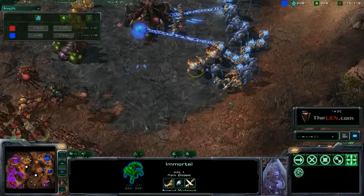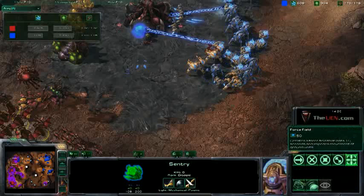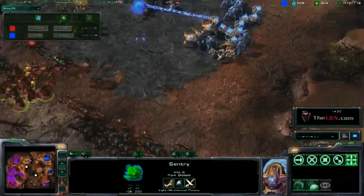Zerg with UEN.com giving you a tip today on sentries and their force field ability. This is a really strong ability. You can use it to block ramps into your base, to block ramps into your opponent's base when your troops are there and his aren't, to split armies up, and to put armies in their own chokehold.